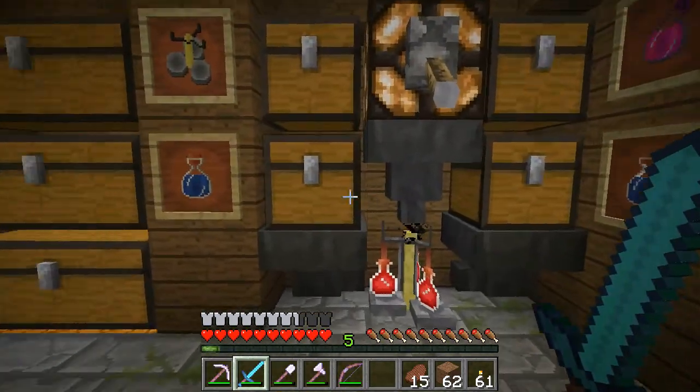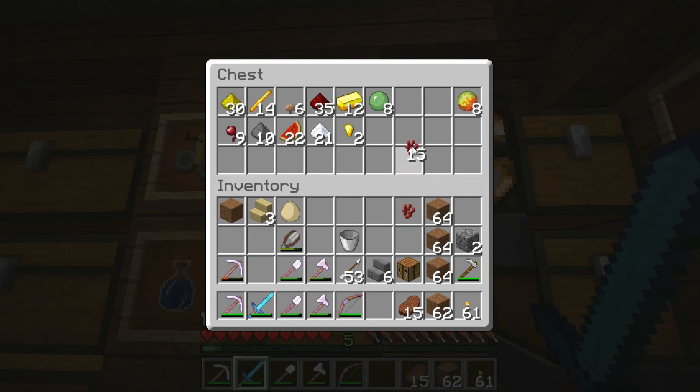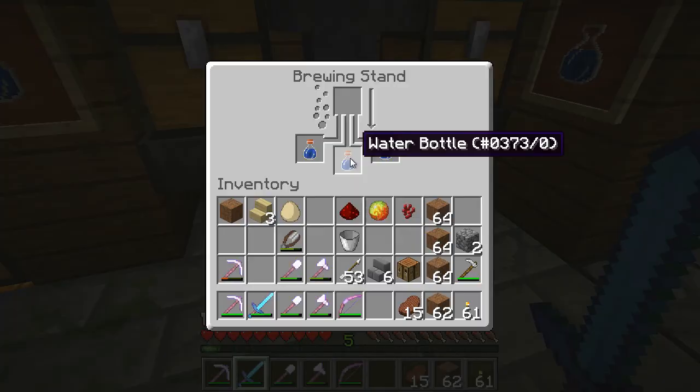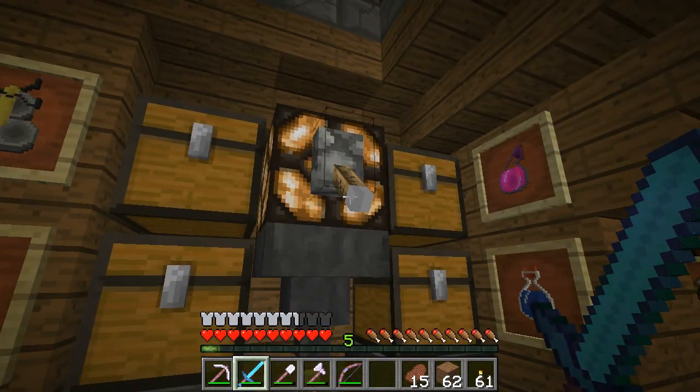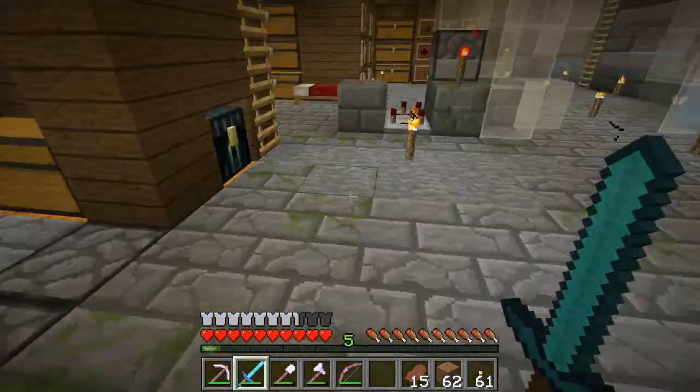So we need to come over to our brewing area. We want that to make an Awkward Potion, that will make it Fire Resist, and this will extend it. They should be Water Bottles — they are. The Hopper is Locked, so that goes in there, that goes in there, that goes in there. Flick the switch.